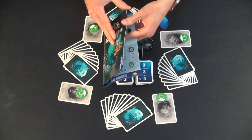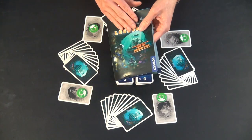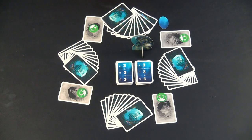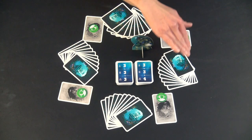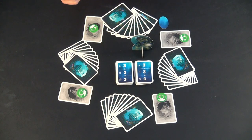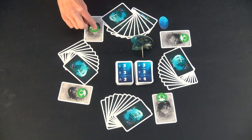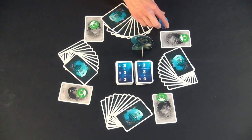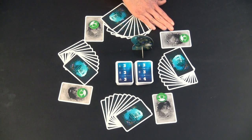To begin, for your very first mission, you deal out all of the cards to all of the players. In a three-player game, one player will get one additional card more than the other players, and that is okay. Everybody gets a communication token and a reminder card, and you set the distress signal off to the side face down, unless you are using it.